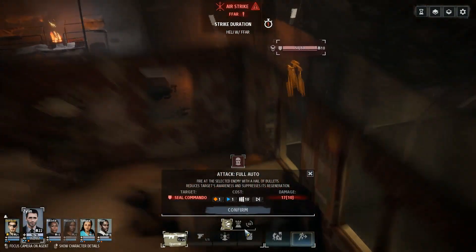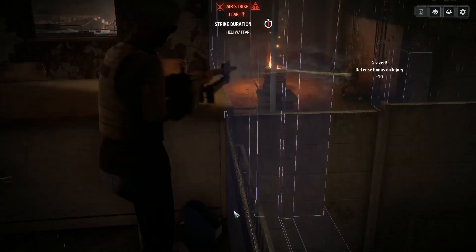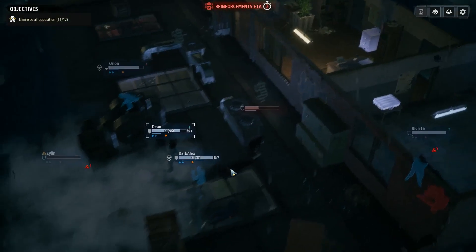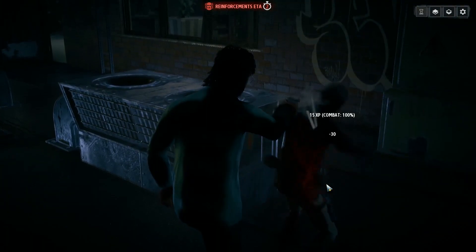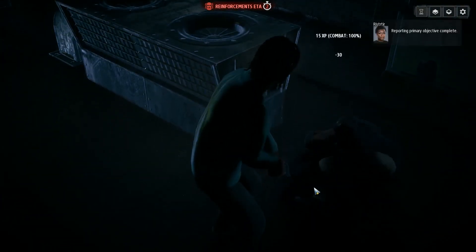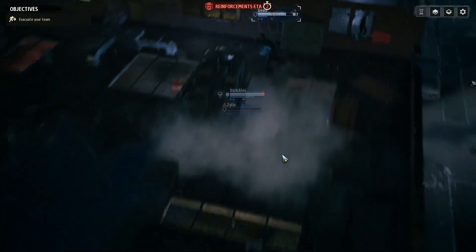Check weapons' firing modes to see if they actually end the turn. If you see this little symbol, it means it will end the agent's turn and leave them standing wherever they shot. But pistols, whether you're doing a standard shot or a headshot, do not end your agent's turn. So if you're in range and nobody's in overwatch, you might as well walk up to your target, point blank, shoot them ignoring their awareness, and then walk back to your cover.